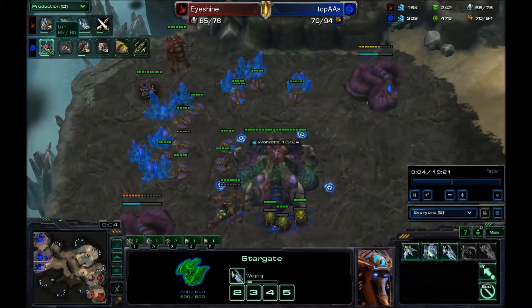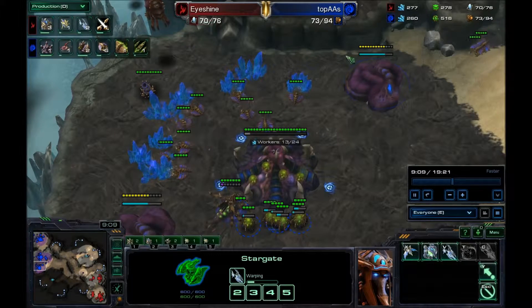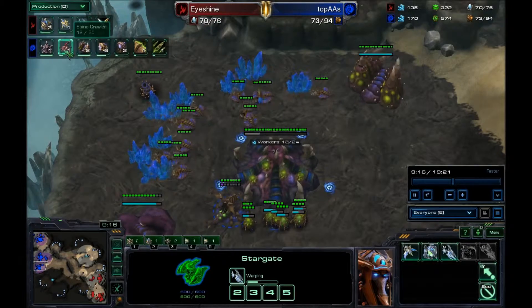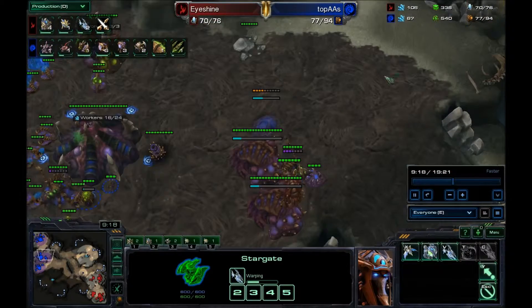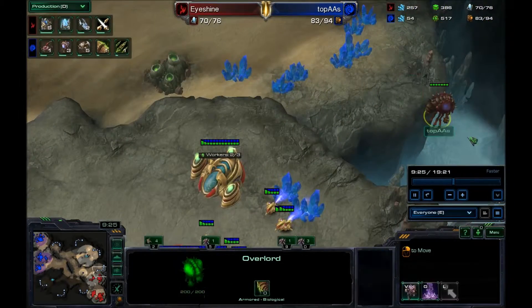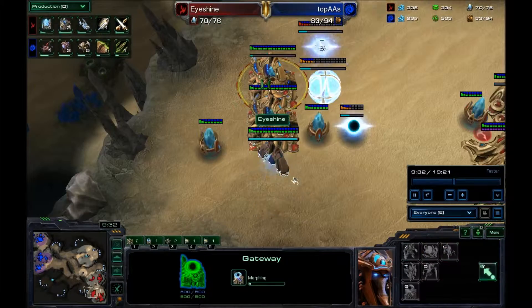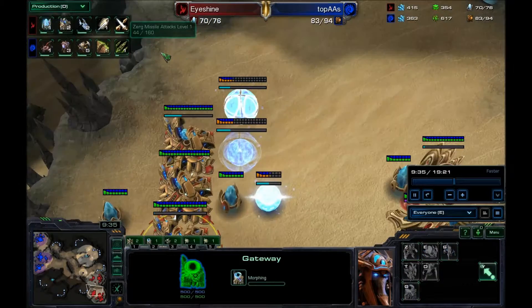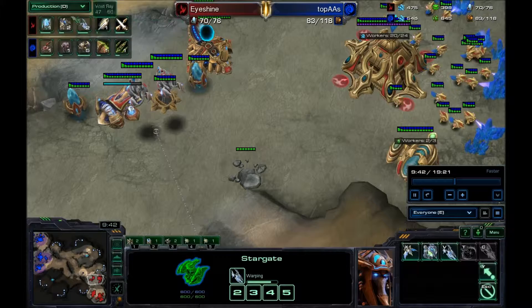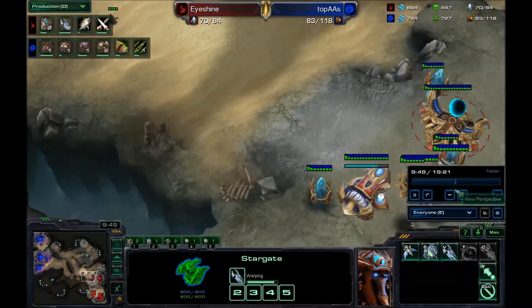He's getting his lair and getting his upgrades — missile attacks and armor. I'm also going for one spine crawler. Void ray production is in progress. He hasn't really brought his overlord across to see what I'm doing. My warp gate finishes right about the time all my other gates finish. I had to make the last two gates late because it was more important to get the void rays out — they're the main part of this army.